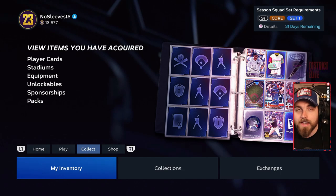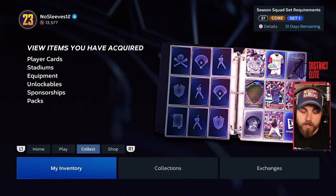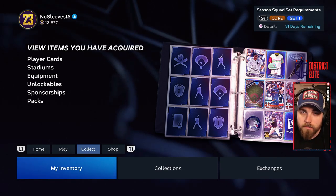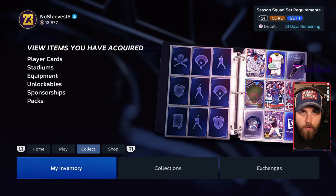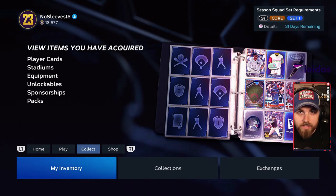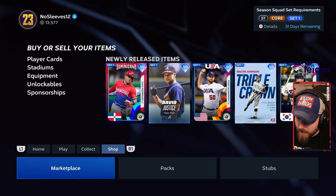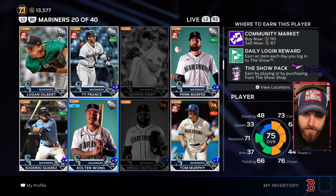I've only got about 13,000 stubs, working towards the live series collection — I already have Trout and Otani. I want to show you how to use the marketplace, especially if you're a beginner, because just looking at it you're probably overwhelmed. However, once you understand it, it's very very simple.